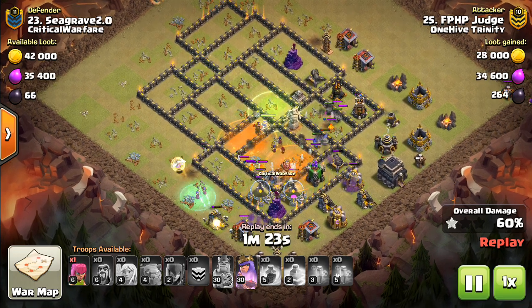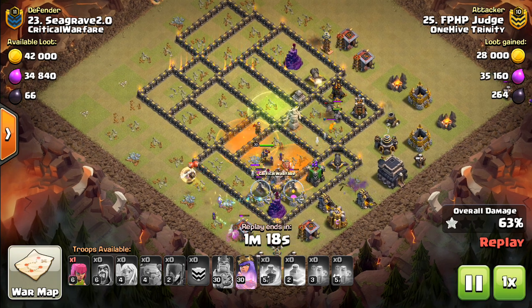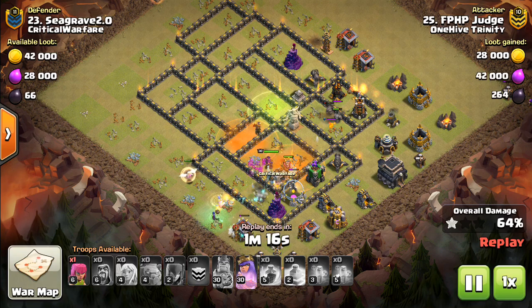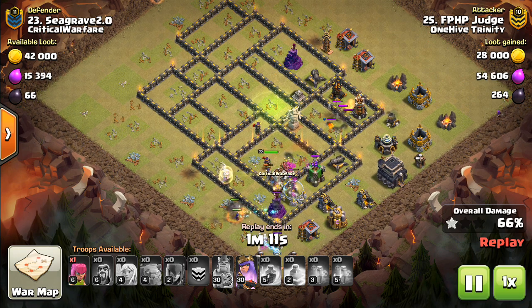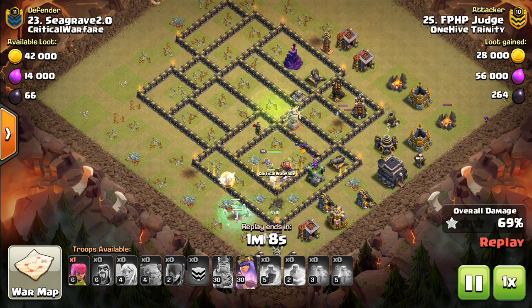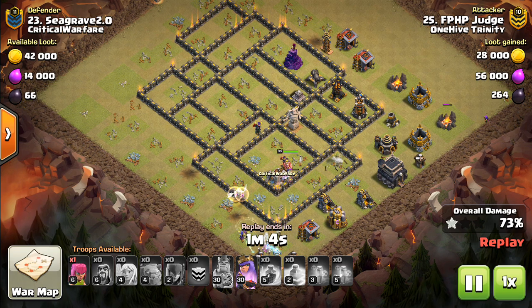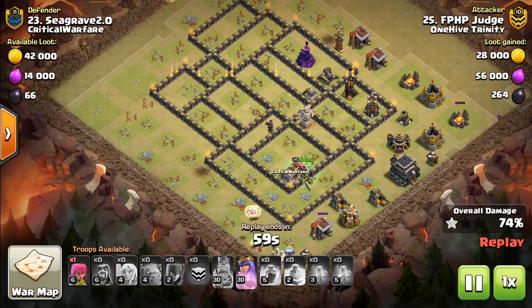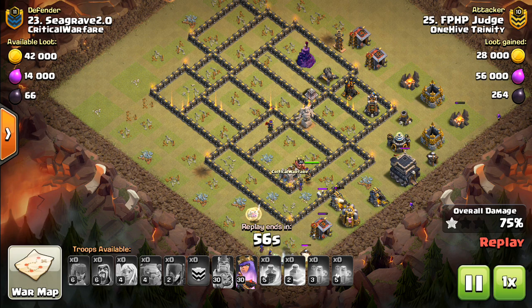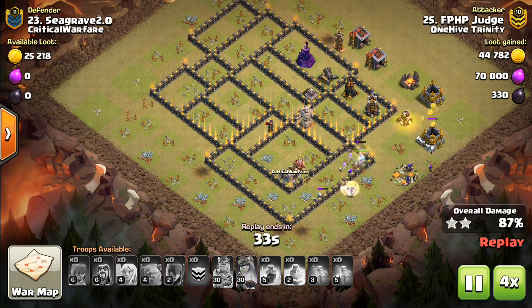But anyway, this attack actually didn't go through the base quite as strong as some of the last ones. A lot of his troops are already down here — the witches didn't survive on the top right. And if you're wondering why not or how to defend this, go back and re-watch this attack. Look what happened to the witches at the top, because that's what you want to have happen — one, if not both, flanks knocked through the entire base. Now granted, this one did three-star, but a lot closer. And that's what you want for your base.